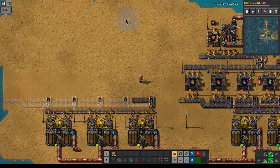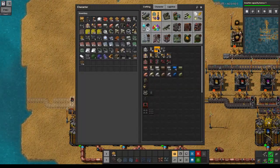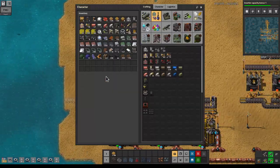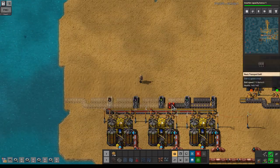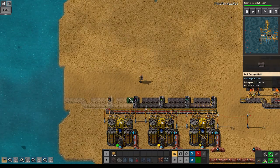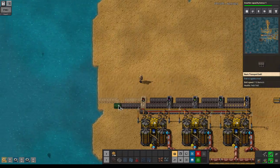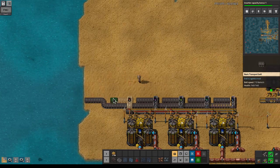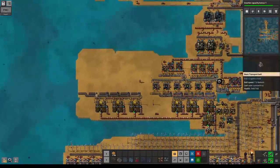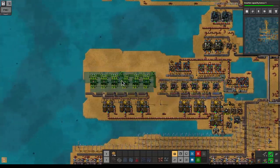We're going to need some fast belt over here and a couple of splitters like this, some slow belt — there we go. That's not necessary. Okay, let's do this output thing and copy that over.